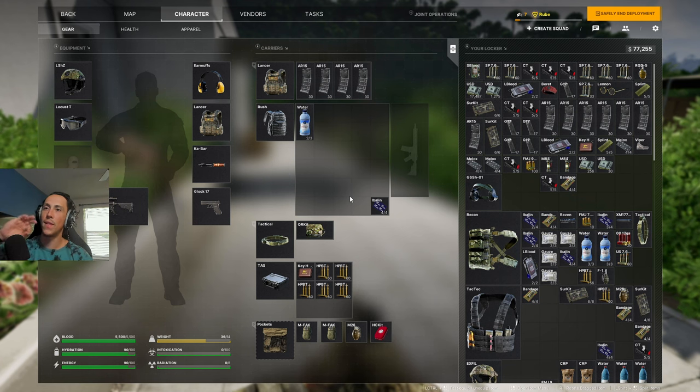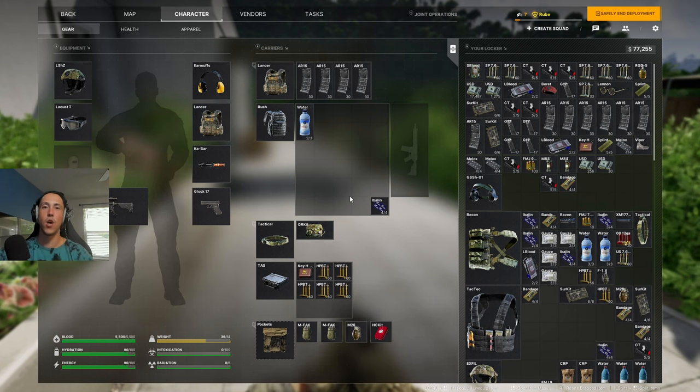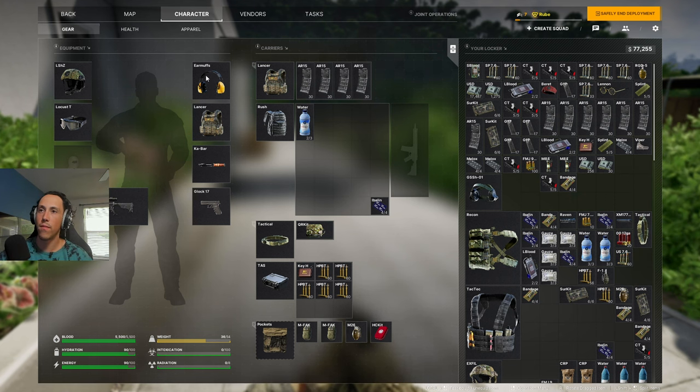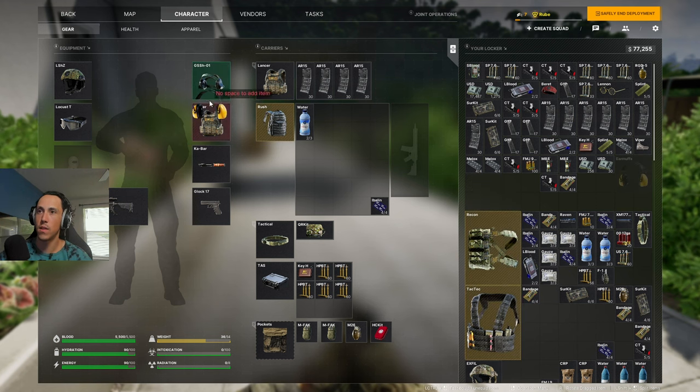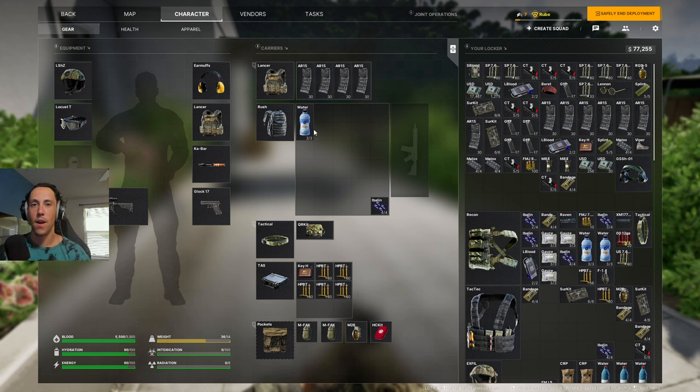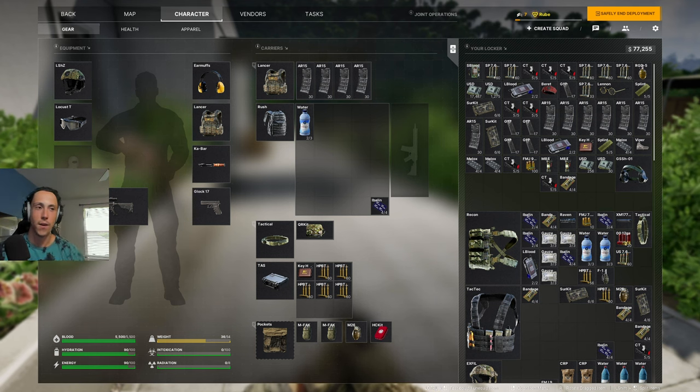Here's an extra tip: you don't have to pull things off to change or swap items — you can simply drag and drop and it'll switch automatically. I hope that was useful, I'll see you guys on the next one and I'll see you in there.